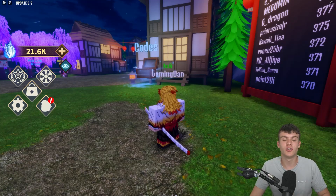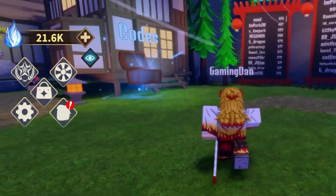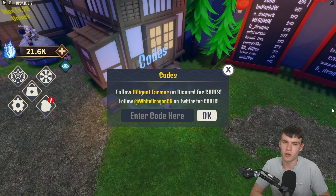If you don't know how to claim codes in Demon Soul Simulator, just simply run over to the codes chest and the code menu will come up. These codes are in no particular order, so let's just get into it.